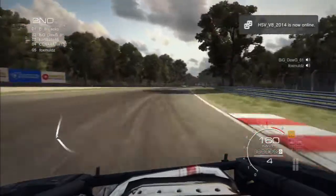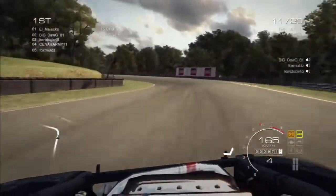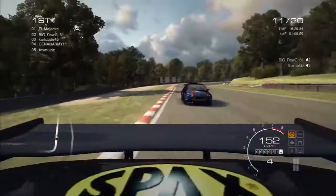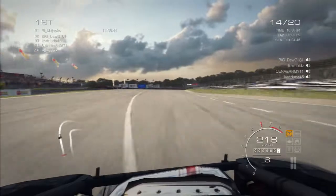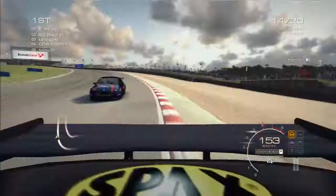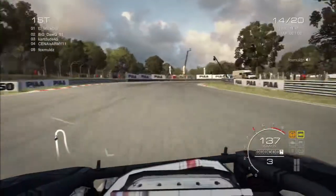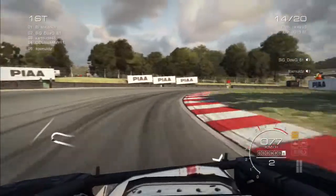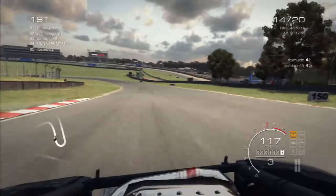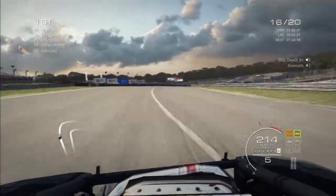He's up the inside in this back section, but we just managed to hold it around the outside. Obviously he doesn't want to have too much contact with us either, because then he might end up with damage. Cutting to lap fourteen, we still have the lead somehow, but we've gone very wide at Paddock Hill Bend. This is going to give Big Dog an opportunity, but we're going to defend — park it on the apex there. He came right up to our bumper but was unable to get past, so hopefully we can maintain this for another couple of laps.